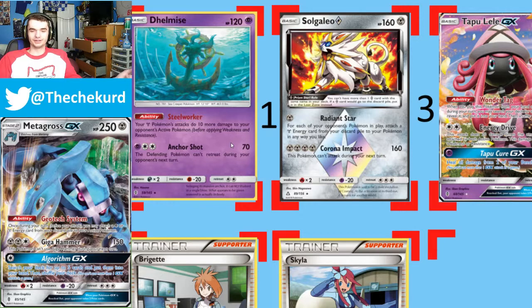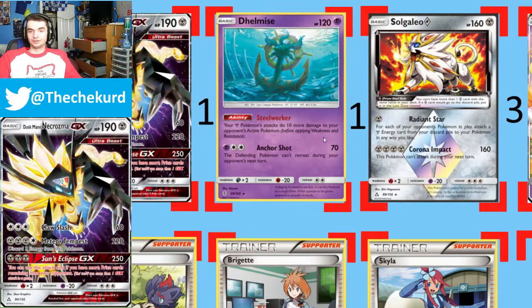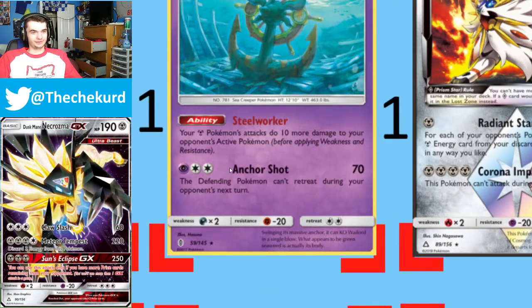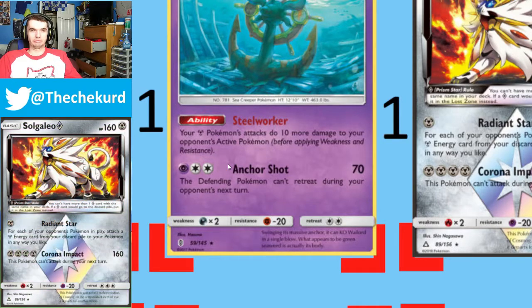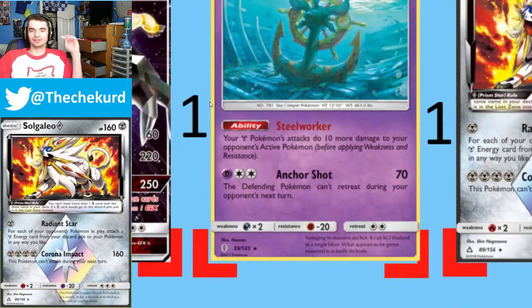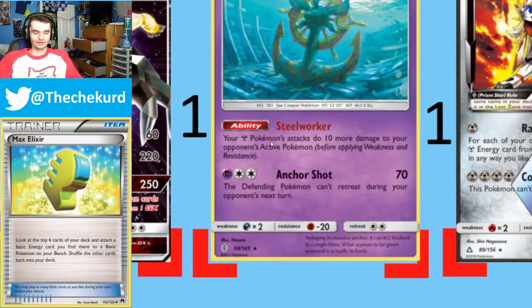Sylveon's a matchup you kind of just win. Buzzwole — Lucario you don't one-shot, unfortunately. You'll need a Corbat beam first. But that's just the nature of that card.